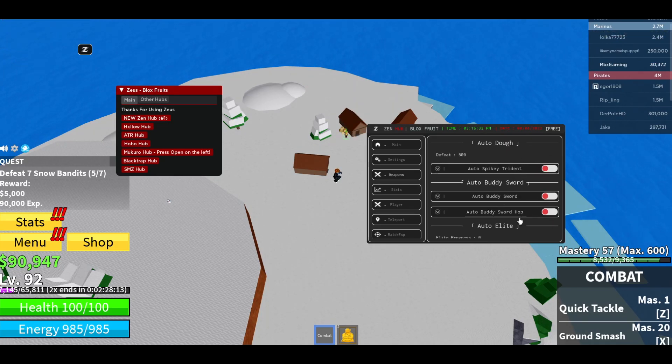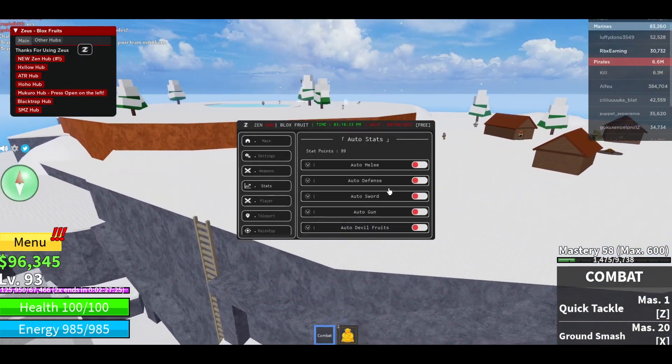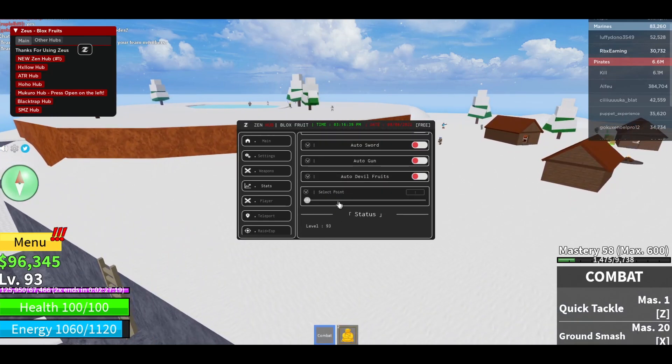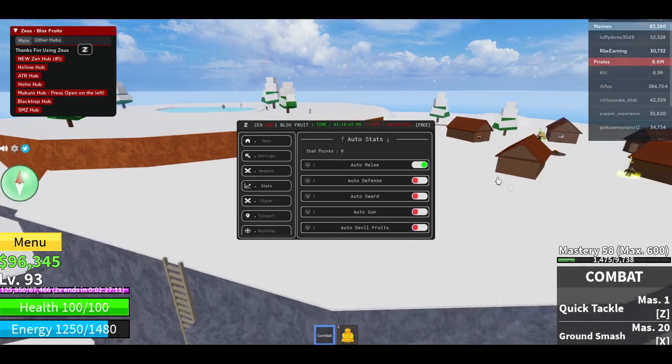There's also auto Doe, auto body sword, and auto stats. You can auto-assign Melee, Defense, and Devil Fruit stats. I'm just gonna do auto Melee — it will allocate stat points into Melee. You can also select how many points to put in. I'll set it to 10, and now I don't have any points left.